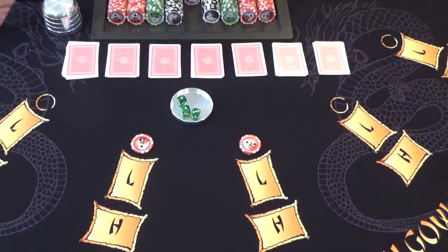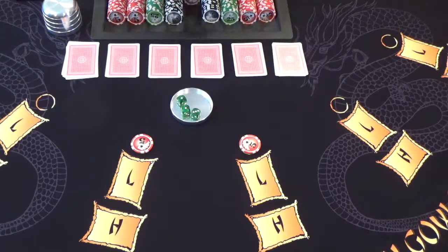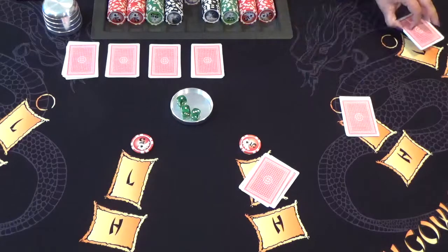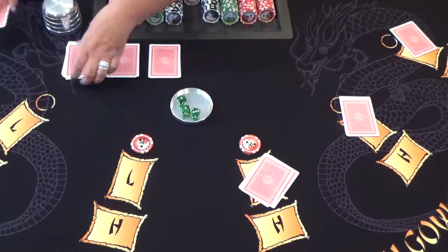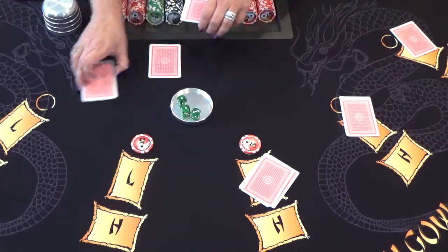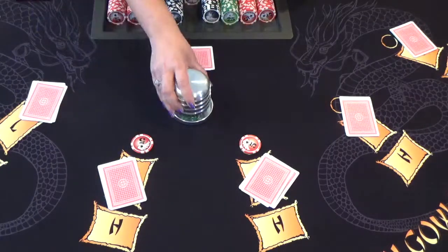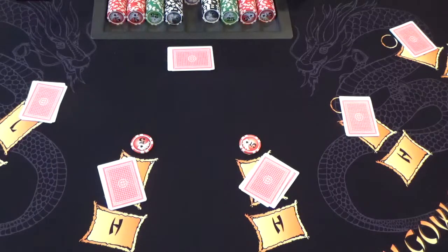The dealer counts one, two, three, four, five — meaning this player gets the first hand. Then the hands are dealt out in succession. The dealer's hand is placed there, and the dice are done until the next hand.